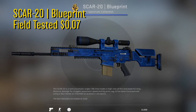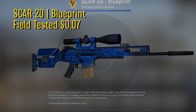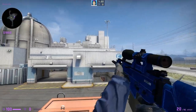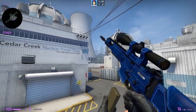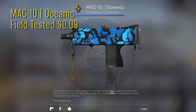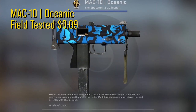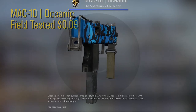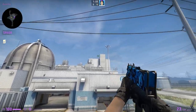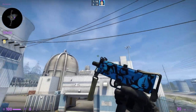For the SCAR-20 we have the field tested Blueprint for only 7 cents. The Blueprint is a really nice skin and looks neat. It suits the SCAR pretty well and since it's only 7 cents it deserves to be in our blue inventory. Then we have the MAC-10 Oceanic in field tested condition for only 9 cents. This is a pretty cool looking skin for the MAC-10 with a leaf pattern going on. This is the cheapest but also the coolest blue colored MAC-10 skin — there were some other blue MAC-10s as well but this one is the best looking one.